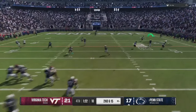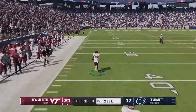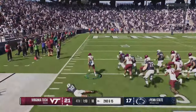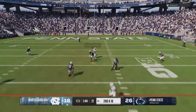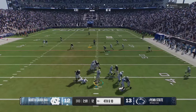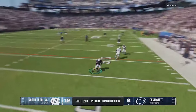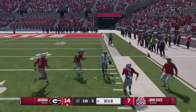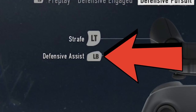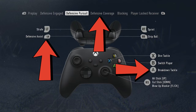Having trouble winning games in College Football 25? Whether you're struggling to pass on offense or struggling to stop anybody on defense, this is the video for you, as the solution could be as simple as a gameplay function that you're not using. If you want to see 6 gameplay functions for beginners designed to make this game much easier, stick around after the intro.